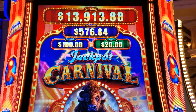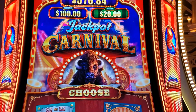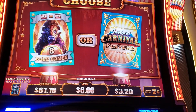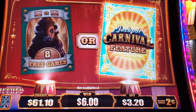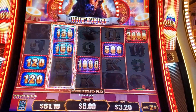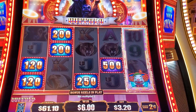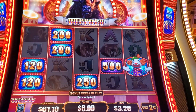Hey guys, you're watching Bonus Time Slots and I'm here at the Wynn Las Vegas. Just got my first bonus on the new Jackpot Carnival Buffalo game. We're going to try the Jackpot Carnival feature — I'm doing two-cent denom, 320 bet, it's level two. The colors on screen are kind of messed up, sorry about that. We're looking for it to go all the way across and we want a big number, a clown, or a hammer to get the clown feature.